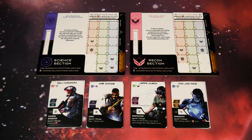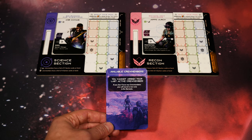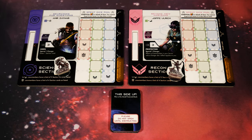Going into this one, if I'm exploring a brand new planet I'm not familiar with, science and recon just makes sense. I've gone ahead and placed the two crew members for the two sections I want to bring to the planet in their dashboards. The other two character cards are going to go into their respective section boxes behind the available crew members divider. Next up I get to choose the models to represent the crew members in the mission - there are two body types available for each section.